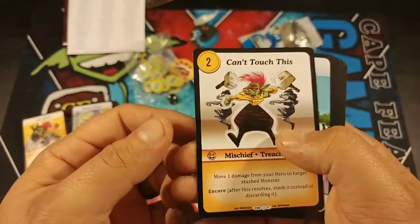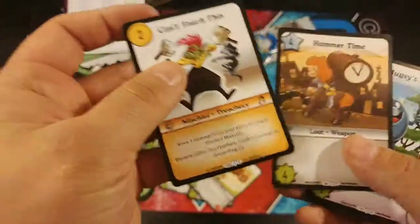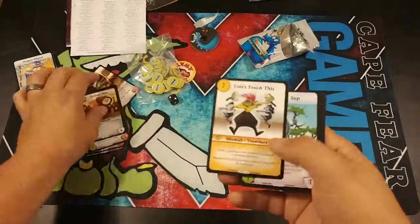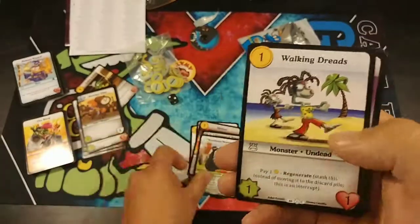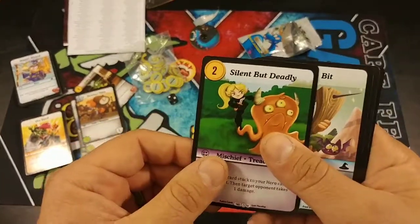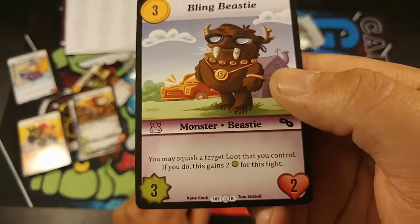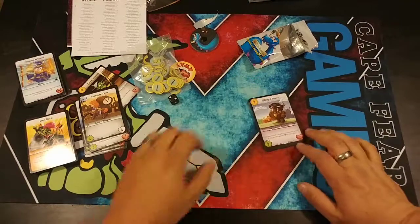Our commons are: Can't Touch This — I wonder if that goes with Hammer Time? One damage from your hero at target stash monster on resolve, stash instead of discarding. Muggy Sap, Skewer, another Chainsaw, Woodland Workout, some more Dreads, Dr. Meow — that's funny — Spin Kick, Silent but Deadly, Spiky Bit. The uncommons are Cutlass of Cloning and Bling Beastie — 'you may squish a target loot that you control; squish means discard. If you do, this gains two...' — not sure what that means. Anyway, that's everything in the booster pack.